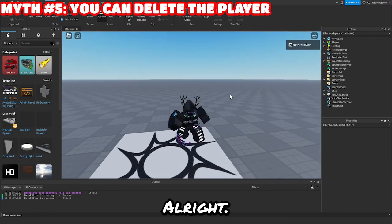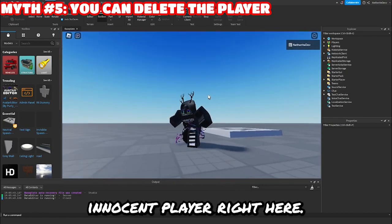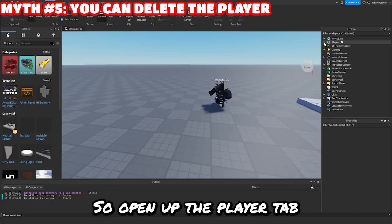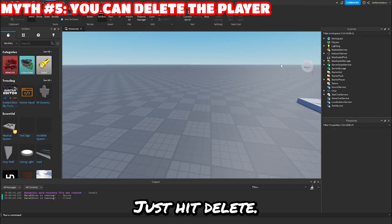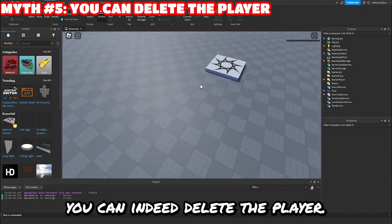On to the next myth. Next myth is: you can delete the player. So I have my poor, innocent player right here, and you know what? I don't like him, so we're going to delete him. Let's open up the player tab and we've got our player here — let's just hit delete. I'm gone. Myth confirmed. You can indeed delete the player.